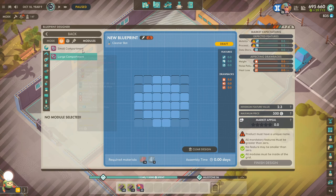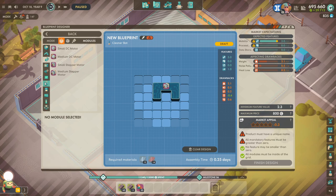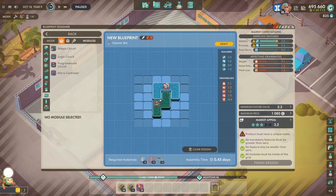So let's do a new cleaner bot. We're going to do plastic bot chassis — keep it simple. Create the product and let's get designing. We need mobility — a medium stepper motor is going to be more than enough. Processing power — let's do a programmable circuit, yeah that's all good, we can use the pick and place machines for those. Data storage as well — memory bank seems good enough. Yeah, absolutely fantastic.